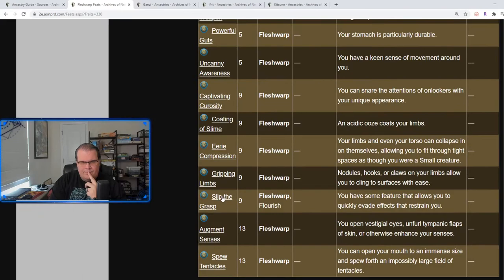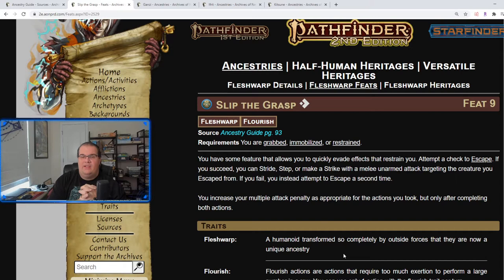Slip the Grasp: if you are grabbed, immobilized, or restrained, as one action you can attempt an escape check. If you succeed, you can either Stride, Step, or make an attack with a melee unarmed attack hitting the creature you just escaped from — or you can attempt to escape again. Essentially it gives you a chance to escape with more options once you do.